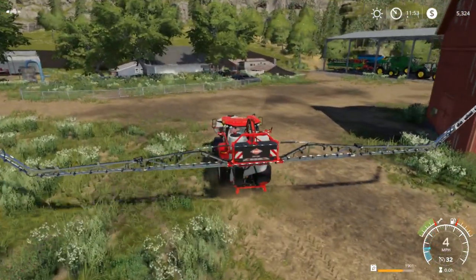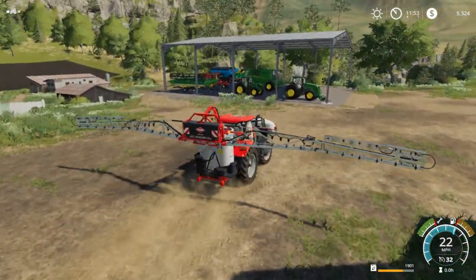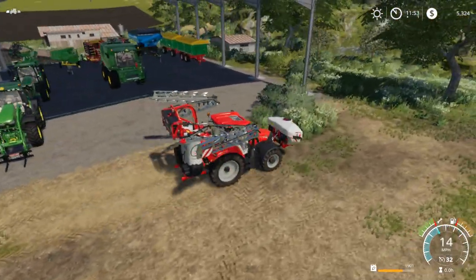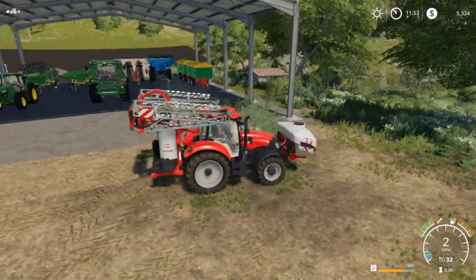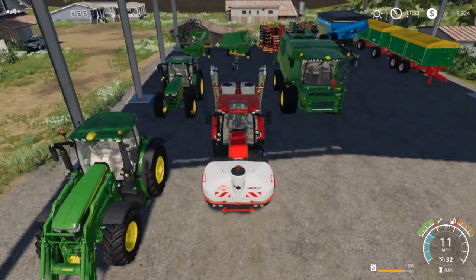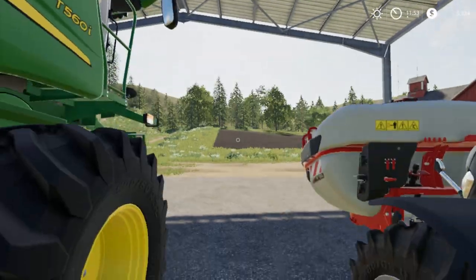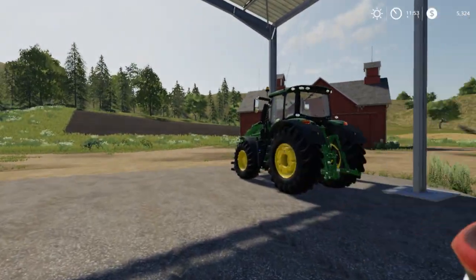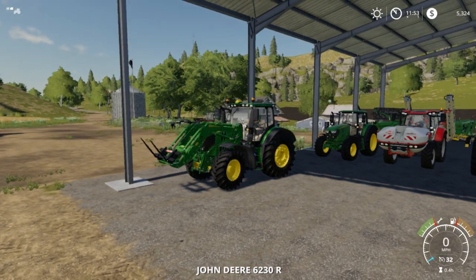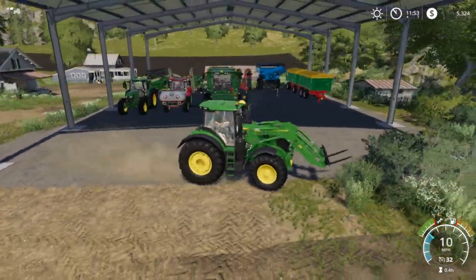Let's fold this up. Where are we gonna park this? Back right there in front of that corn head so we can get the grain cart out. I thought I was gonna buy a different grain cart, but the Kenzie fit more to my standards. We gotta move the 6230R and get that out of the way.